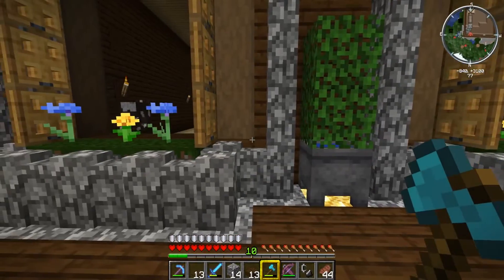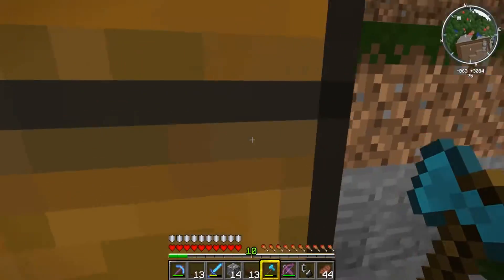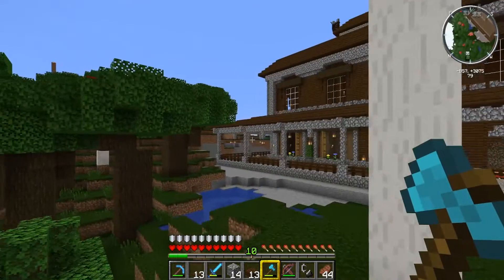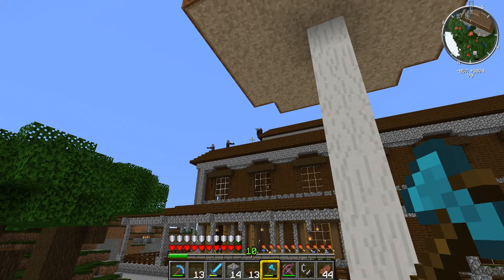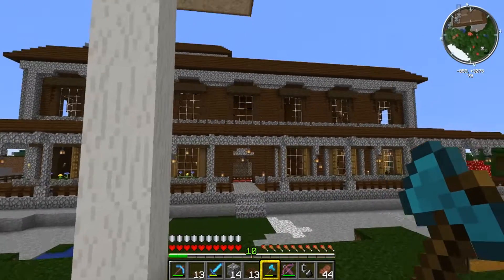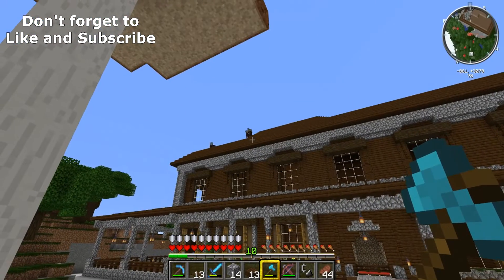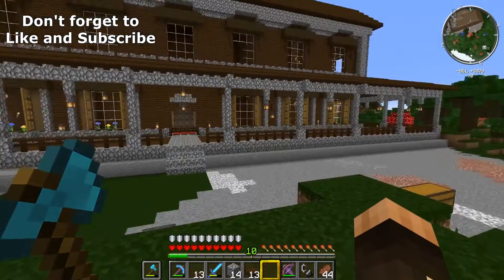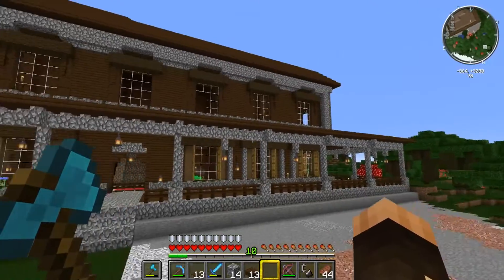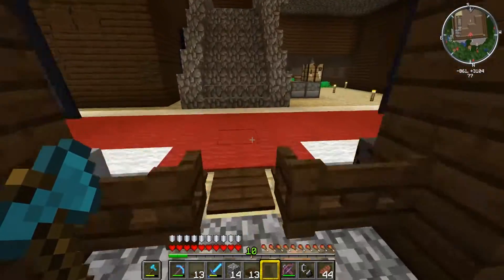Did you see the guys up on the roof? There are a load of vindicators up there. Normally I'd run up and give them a thrashing, but I'm a little bit scared - if I go up there and kill them I'll get the bad omen effect, and because I've got villagers in here I'll trigger a raid. So we're going to leave them. Also, we're putting pressure plates on the tops of the veranda now rather than carpet, because that will stop mobs spawning and it doesn't look too bad either.